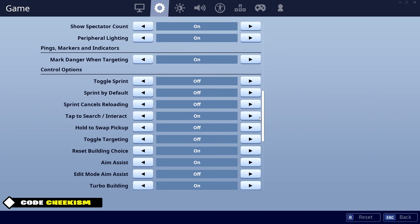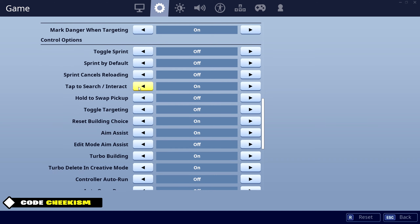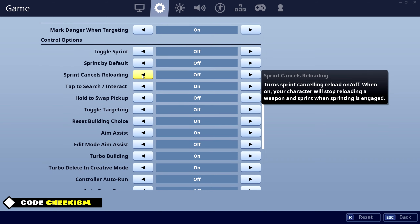I do not have sprint by default on — I'm just so used to using my pinky to sprint that I don't really mind. Sprint cancels reload — if you have this on I would recommend turning it off, because if you're running and reloading at the same time and then you get jumped on, it's going to be rough. It's just better to have this off.